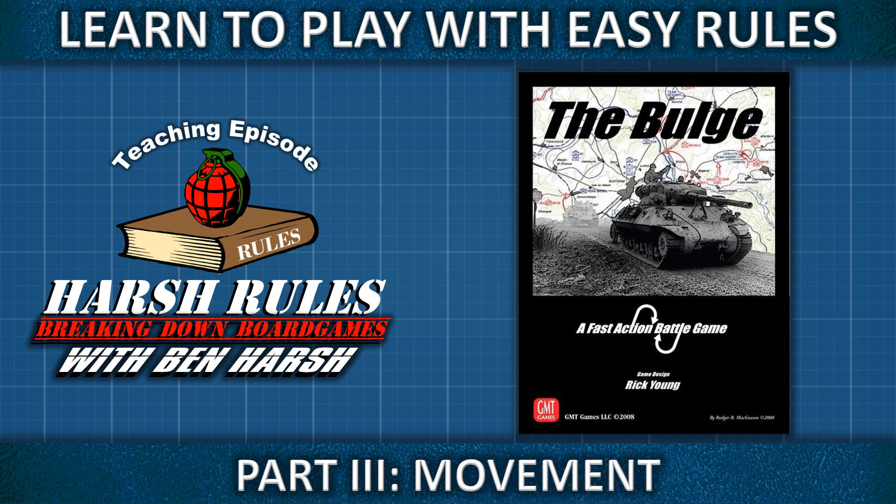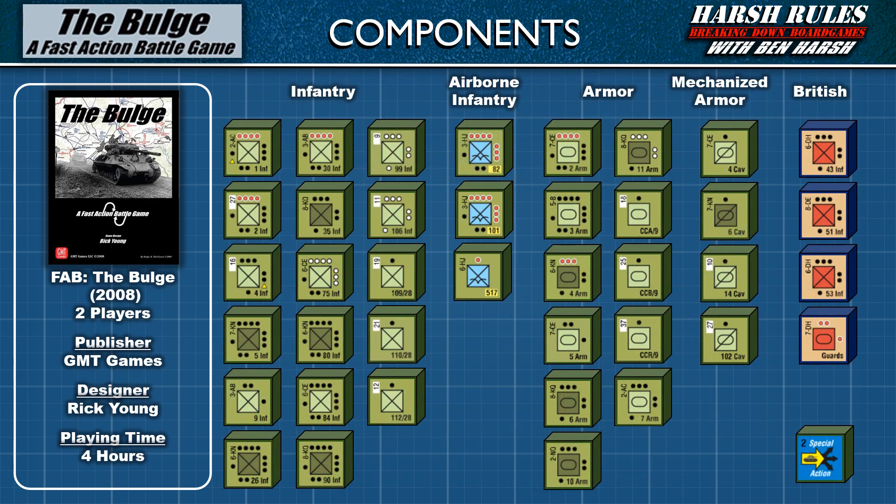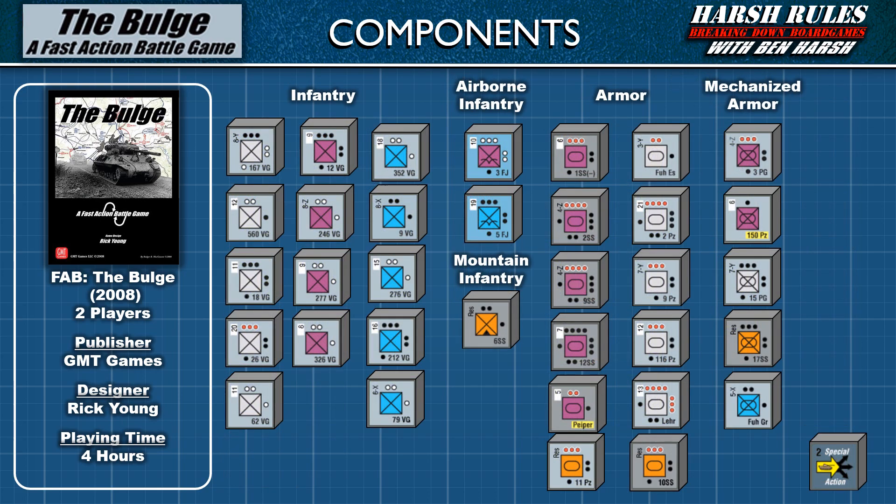Welcome back to Harsh Rules. I'm Ben Harsh, and today we're going to learn to play the first volume of the fast action battle game series, The Bulge. The Bulge was released in 2008 by G&T Games and designed by Rick Young. This game supports up to two players and takes about four hours to play.